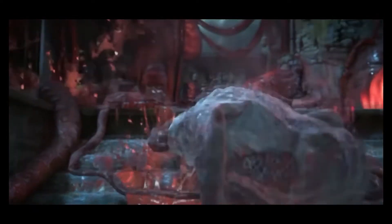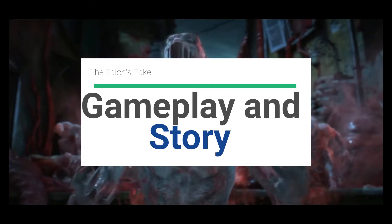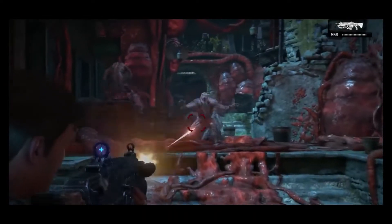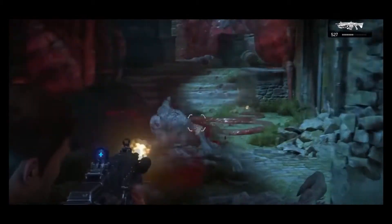Next up, gameplay and a bit about the story. Gears of War 4 is a third-person cover-based shooting game. You take control of a soldier in a third-person perspective and move him or her around front and back, strafing side to side with the left joystick, whereas the right joystick is reserved for aiming and moving the camera in whichever direction you want to go, or aiming your weapons down the sights, and so on and so forth.